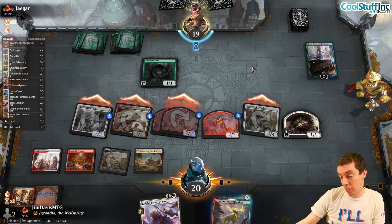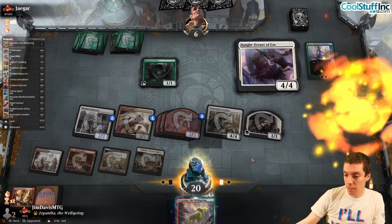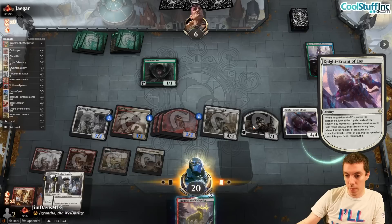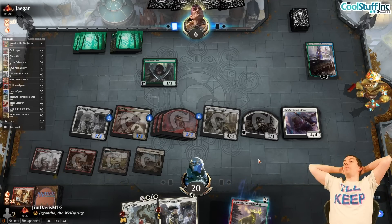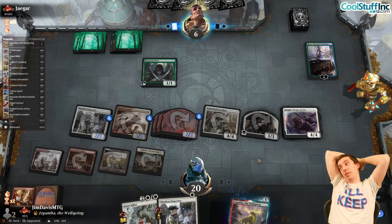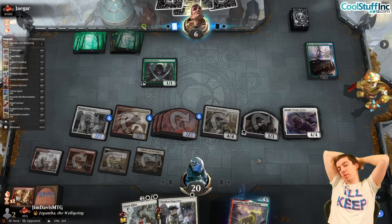They could have a bonkers turn, but it would have to be really good. They play Forest, Cavalier of Thorns - no Nykthos, 5 mana left over. They didn't find a land. That's a whammy. Love to see it.